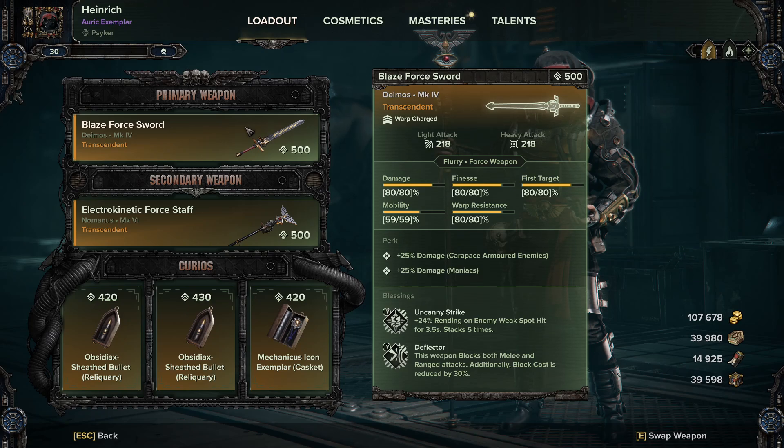Perk-wise we're going for Carapace and Maniac. Carapace is going to help us deal with Crushers and Maulers, and Maniac is going to help us deal with those pesky specials.